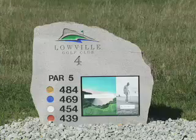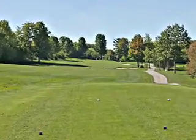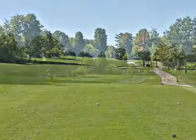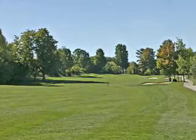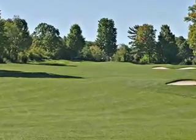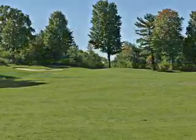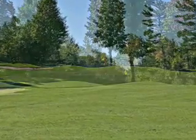A good drive on this hole will put you in position to go for the green on this relatively short par five. Out of bounds is to the left and a bunker on the right is in range off the tee. The key to scoring on this hole is to keep your approach to the right side, as the green slopes from left to right. A tough up and down awaits if you're on the left side of this green.